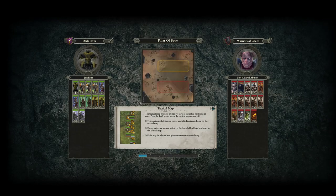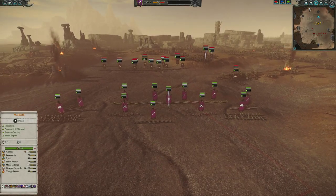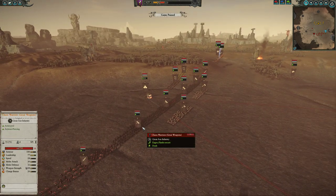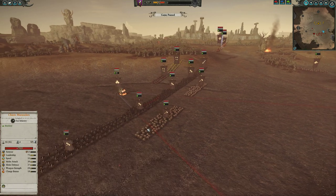Alright, round one, game two — let's go over army compositions. I've got Malekith, three Dreadspears, two Witch Elves, two Harknath Executioners, two Black Guard of Naggarond, and two Cold One Knights. My opponent brought a similar front line — actually the exact same front line: four Chaos Warriors with Great Weapons, two Forsaken, and two Chaos Marauders. He changed his formation a little, putting the Chaos Marauders up front to absorb the charge. I like that.